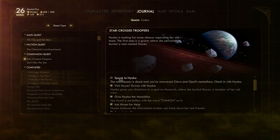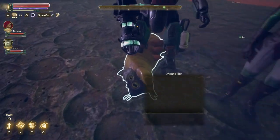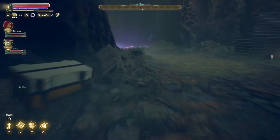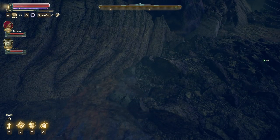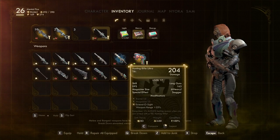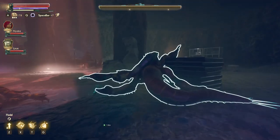Now what? Now we're supposed to speak to Nyoka. The Manta Queen is dead, and you've recovered Clara and Opal's medallions — check in with Nyoka. We'll do that as soon as I finish looting all these bodies. Not that I really expect to find much. God, that was so easy. Maybe Sam does more damage than I thought. Hunting Rifle Ultra — is that what I'm looking for? No, that's just the Hunting Rifle. I want Deadeye Assault Rifle Ultra. That's what I want, man. I'm so excited I can barely talk.